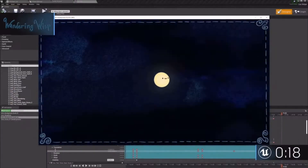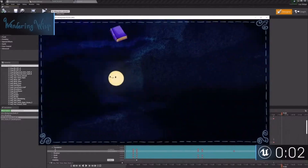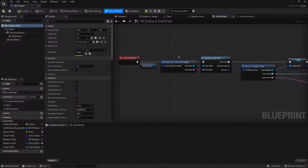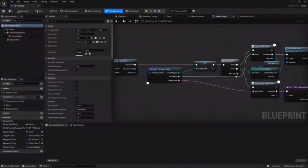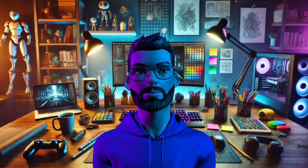They cleaned up the icons — smooth, minimal, and way less clutter. Navigation is snappier; you're not playing hide and seek with your panels. You can tweak the layout easier now. Your graph, viewport, and content browser all at one monitor — if you want to set it up like a mad scientist, go ahead. Honestly, it just feels better. Nothing wild, but smoother workflow.